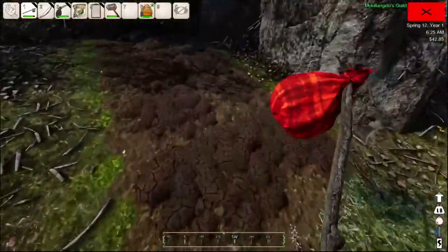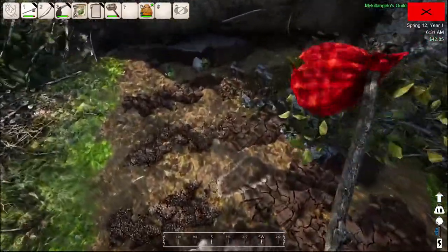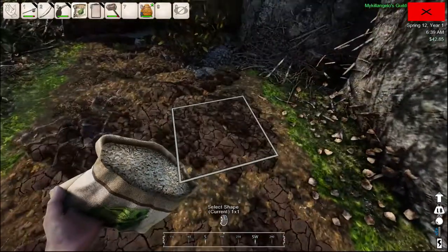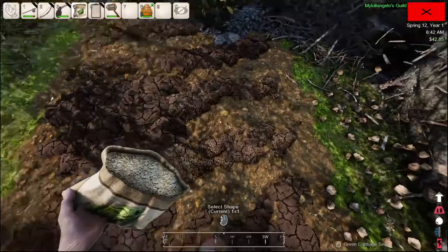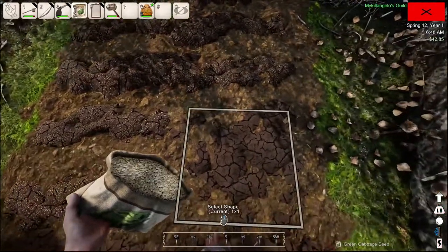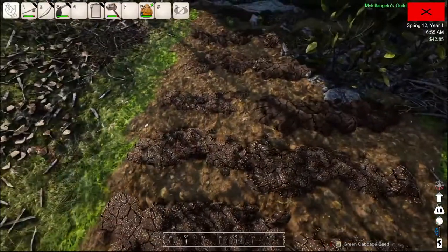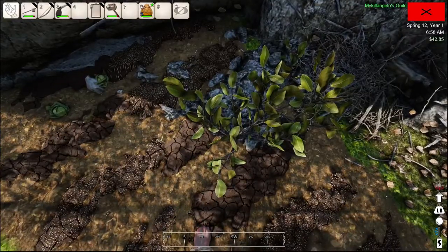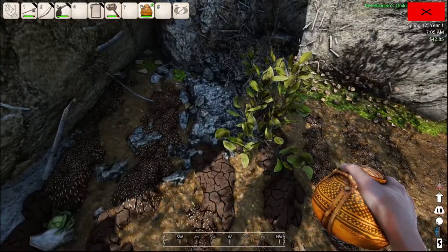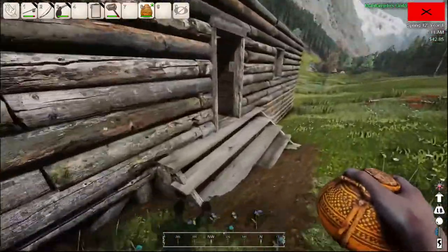It doesn't look like I need to water them — at least I don't see any way of watering. Oh geez. Does that mean it's ready? That looks like lettuce. I put prints in there too. Pretty dry. I don't know if I need to water this. I just poured it all out. Maybe you don't water them, I don't know.